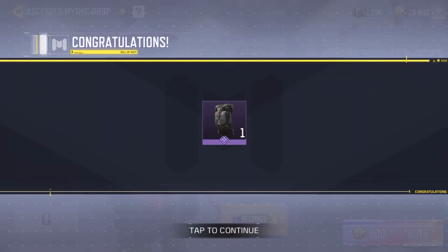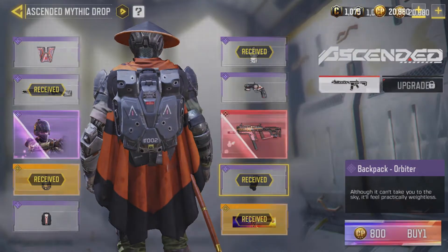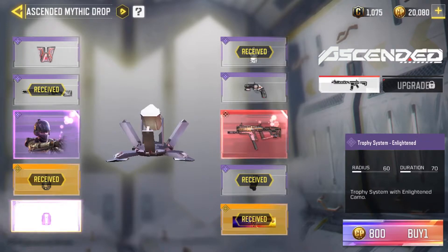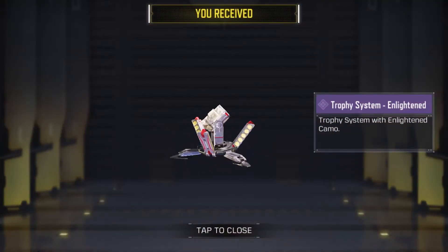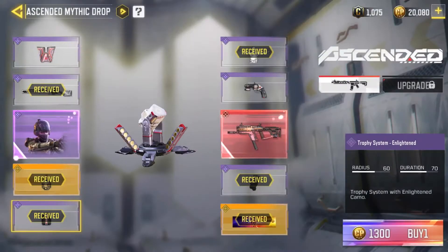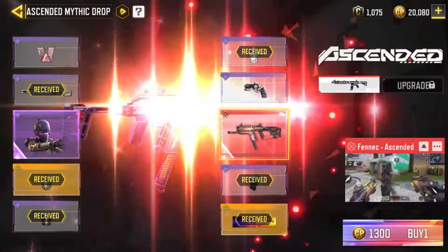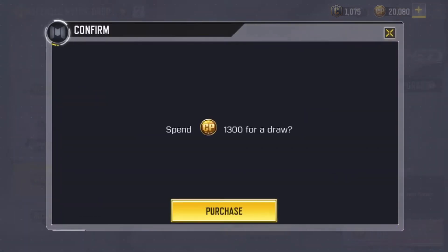500 for a draw and we get the backpack — nothing useful there. The mythic is probably going to be the last. 800 for a draw and we get the trophy system. They've been adding trophy system skins — one we got from the battle pass and one from this.